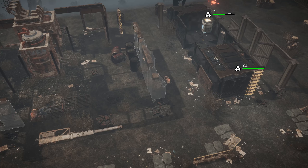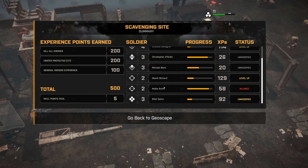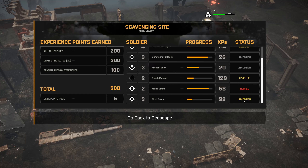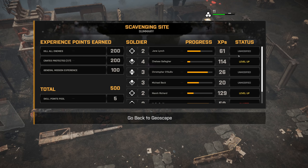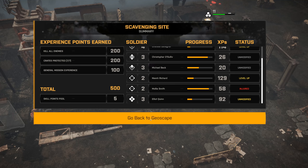Unless there's another scuttlebug somewhere - nope, that's it. Kill all enemies, protect all crates, general mission experience. We got a level up for Chelsea, and a level up for our new guy - that's cool. Molly is a little bit injured, and Elliot is unmodified - I have no idea why Elliot is unmodified in yellow as opposed to unmodified in gray. I'm sure there's a reason. So we've got five regular skill points for the skill points pool - that's great.